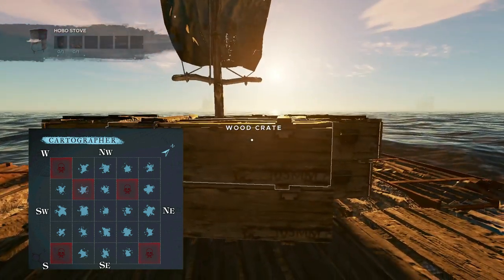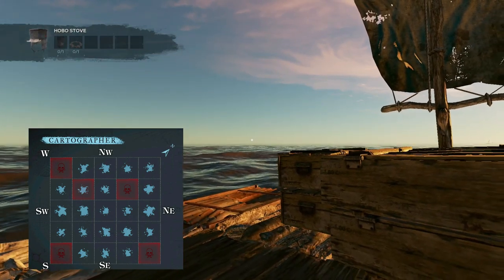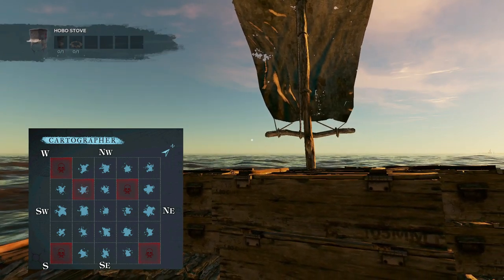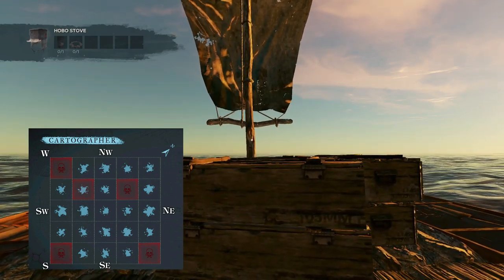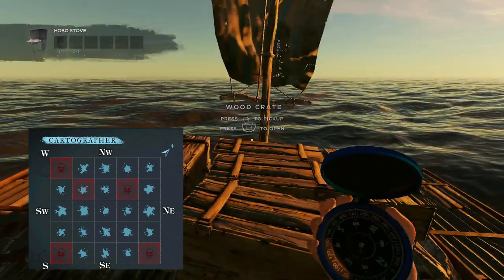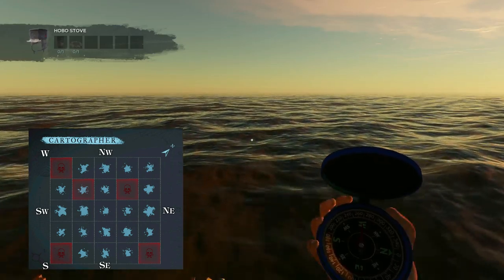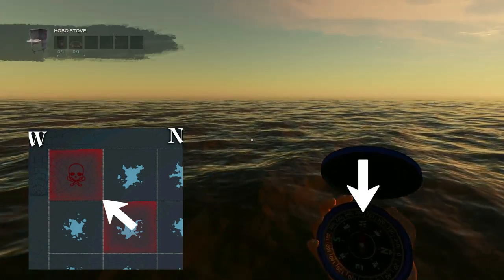That's the island in between, and the boss is around right here. This tutorial is just a way for you to understand that the cartographer is actually your map, but you've got to figure it out the same way I did — that's why I'm showing you. We're heading exactly west, and if you look at the cartographer again, west leads you right to the boss.